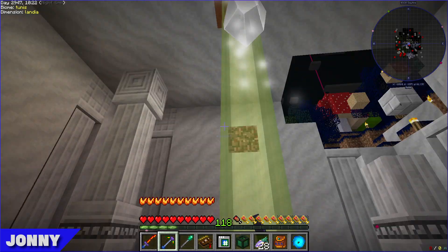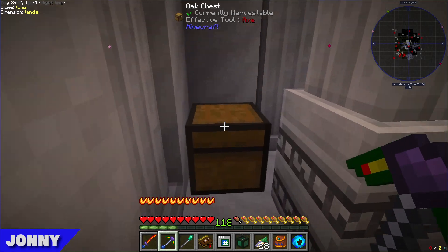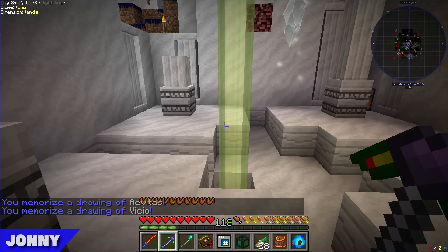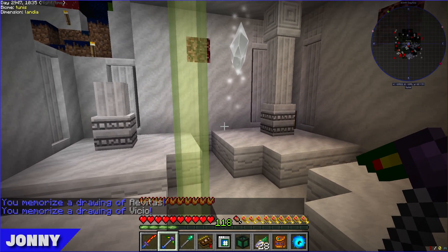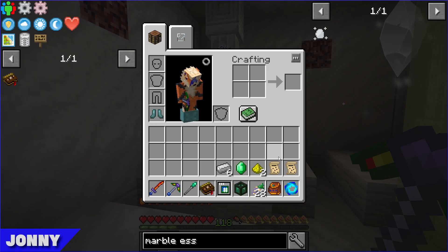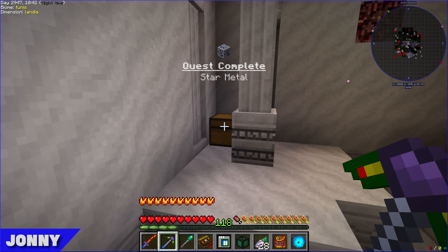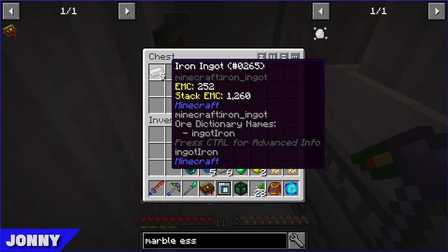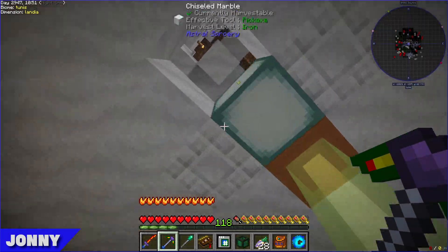The chests have constellation papers, and as soon as they went into inventory they got assigned constellations. Johnny memorized Avitas and Visio. These will play an important role in Astral Sorcery crafting.